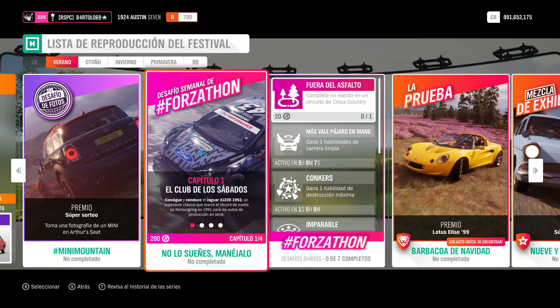El capítulo 1, el Club del Sábado, hay que conseguir y conducir el Jaguar XJ 220 del 93. Con ese coche hay que hacerlo todo. En el tuneo da igual, pero con ese coche. Podemos usar en un capítulo, a lo mejor, S1 900 en el primer capítulo, o sin tuneo, en el segundo S1 900, en el tercero S2. Eso es igual, pero tiene que ser ese coche: Jaguar XJ 220.